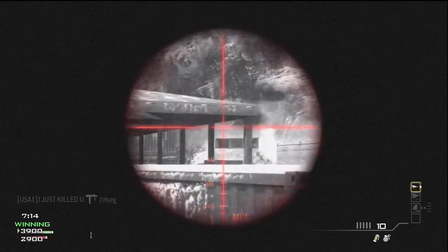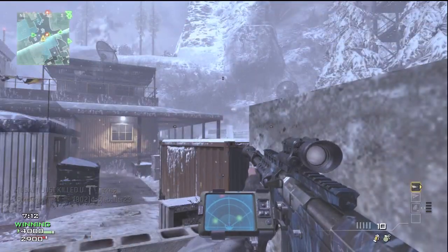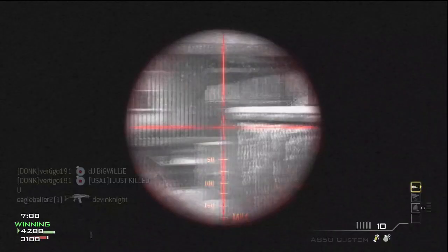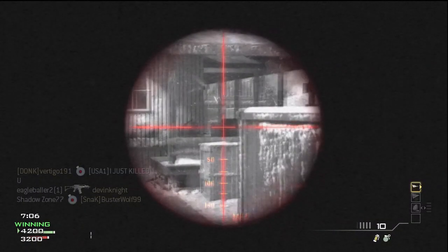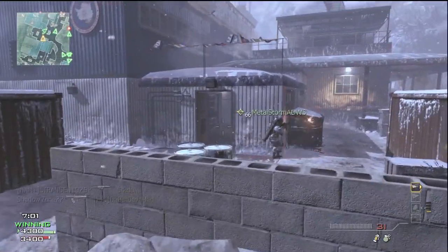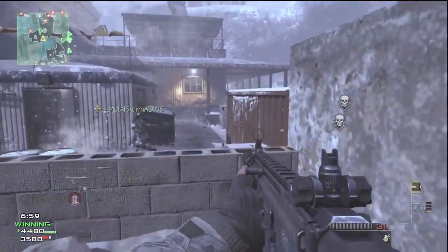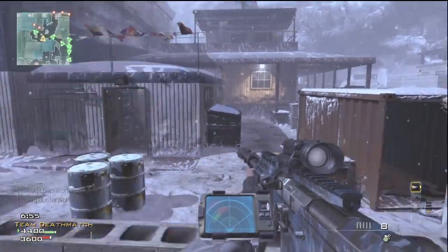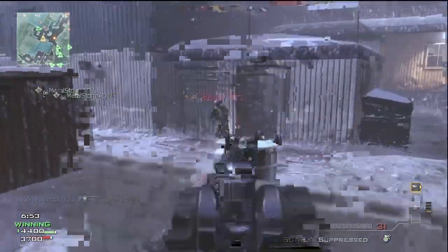The akimbo MP9s are really good. I like running them on my sniper class. Here I picked up a thermal sniper — I don't even know what it is but it's pretty good. I can pick guys off in the cave. I like running the akimbo MP9s on my sniper class because with Sleight of Hand it pulls out your secondary really quick. The downside is you run out of ammo really fast. I wish Sleight of Hand had stayed a second perk because I'd love running it with Scavenger.